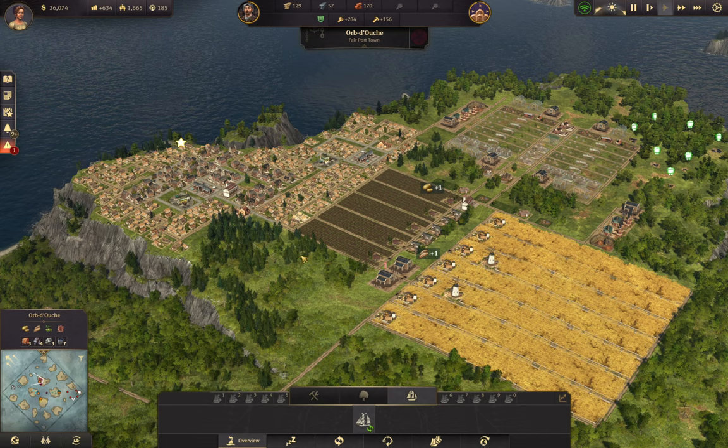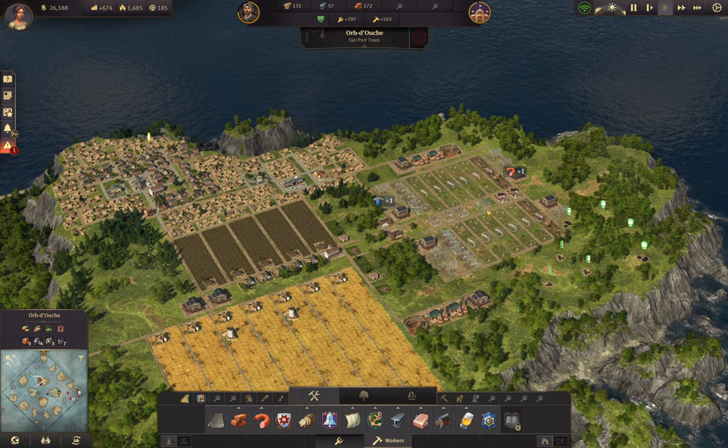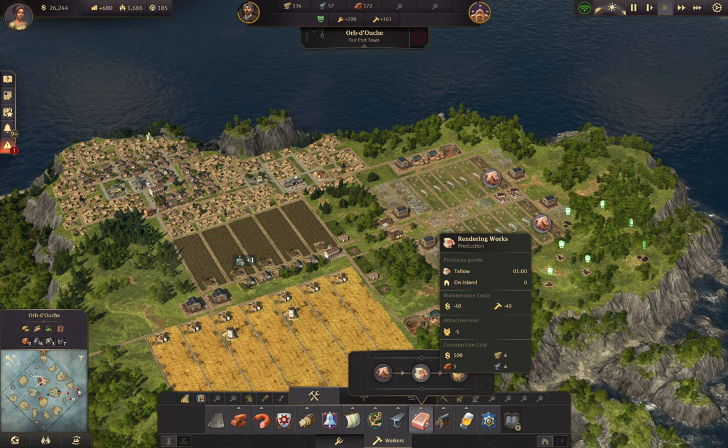Because once you start steel production it gets really expensive really fast. Soap takes pigs, pigs takes farmers - soap takes workers, right? 40 workers, 50 workers - farmers.